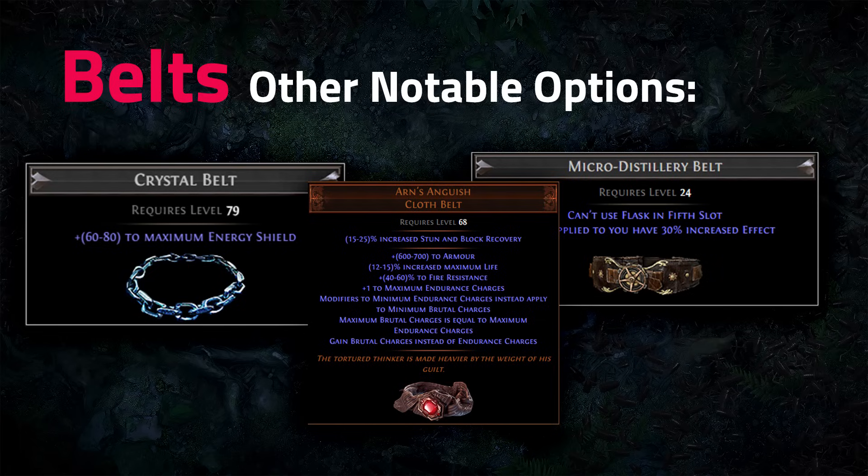Crafted Crystal Belts with resistances and high energy shield are also a workable option — you lose some damage but gain survivability. You could also craft a Micro-Distillery Belt for a budget Mageblood-style setup, though that hasn't been extensively tested.